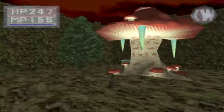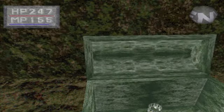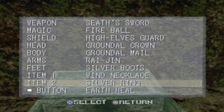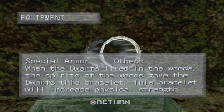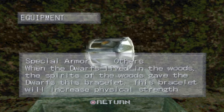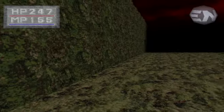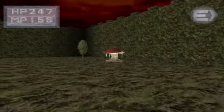Let's kill this guy — he's nothing now but it would have been really hard at the beginning. What's this item? We've got the Green Bracelet: 'When the dwarves lived in the woods, the spirits of the woods gave the dwarves this bracelet. This bracelet will increase physical strength.' Might as well put it on, because the Silver Ring only protects against poison, and that's not a big deal now since we have magic spells that can cure poison.